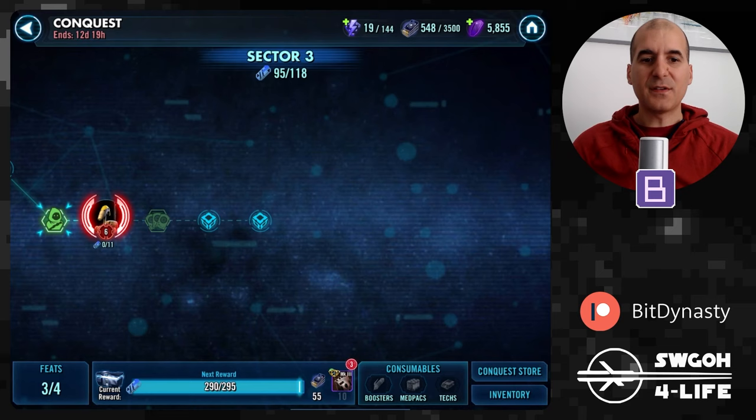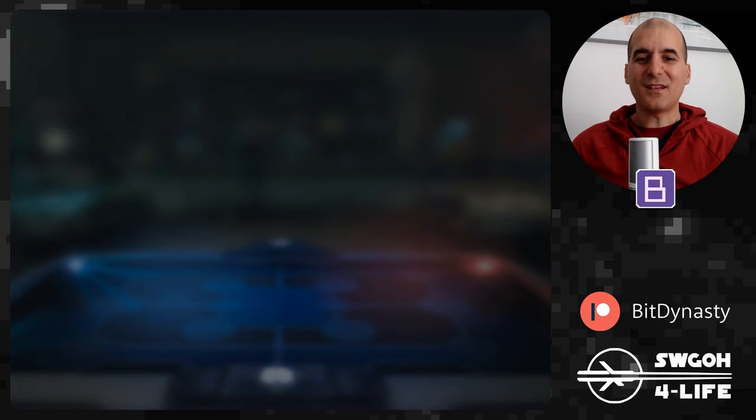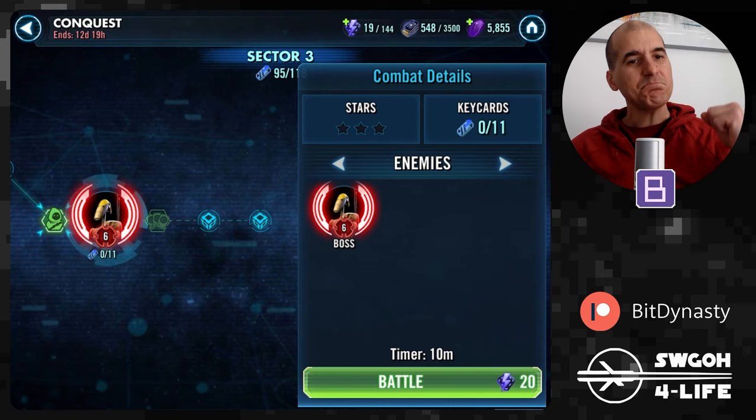Now we're ready for the final boss. In terms of data disks, I'm running pretty much the same thing — two Zealous Ambition data disks, three Entrenched, and I did pick up a green Fortified now, plus Vitality for some extra damage and survivability.